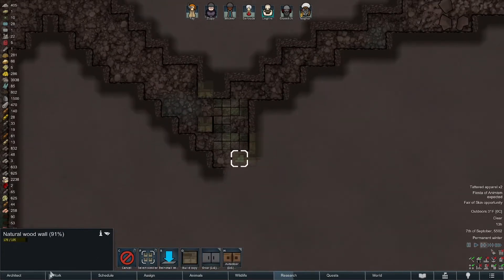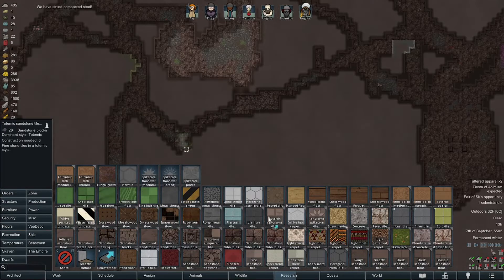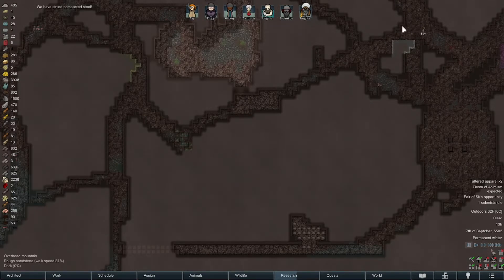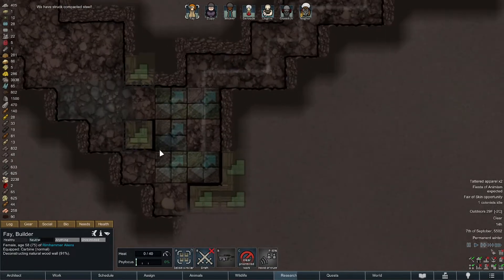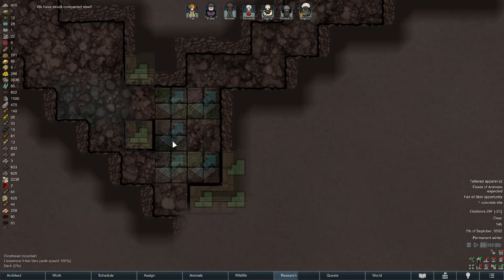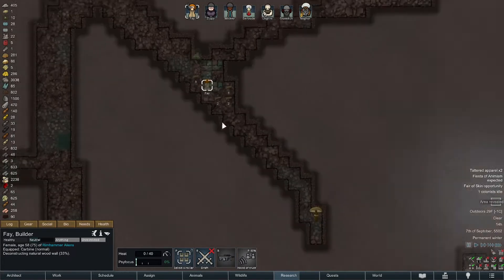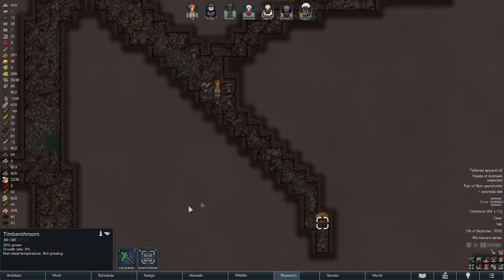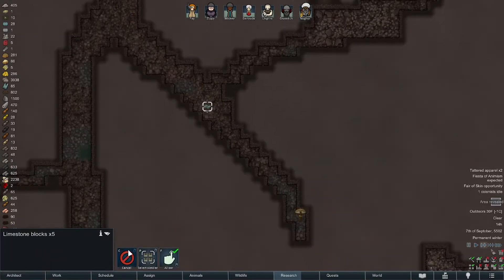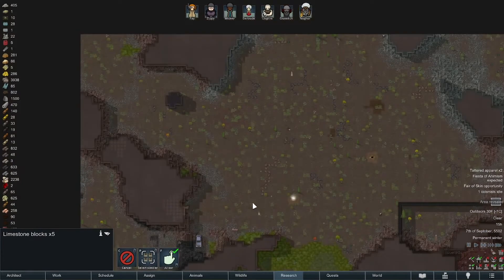There's another structure over here. Architect — let's do a big deconstruct. Pull that up. Fey, you're already over here, nice. Deconstruct this wall. What are these interesting looking tiles? Tribal tiles. How old is this planet? Well, not terribly exciting, but there is a mushroom that's not growing enough to harvest. That was a big waste — everybody's spending a lot of time in the mines.